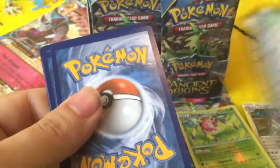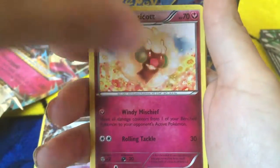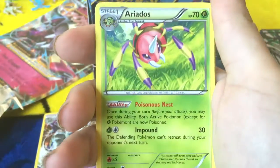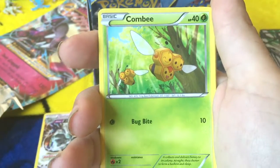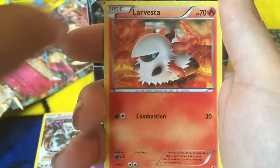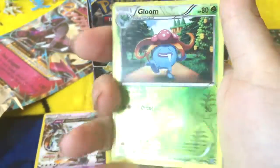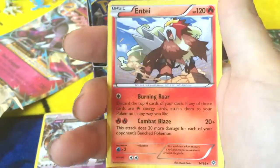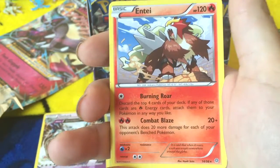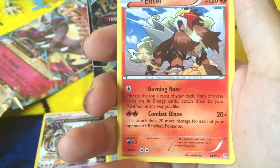It's gonna take me forever to enter all these codes in the online game too. One, two, three. We got a Whimsicott. An Energy Recycler. Another Aerodactyl. A Combee. A Malamar. Larvesta. Gulpin. Max Elixir. Reverse Holo Gloom. And Entei — discard the top four cards of your deck; if any of those are Fire cards, attach them to your Pokemon any way you like. And this does 20 damage to each of your opponent's Benched Pokemon. Sweet!